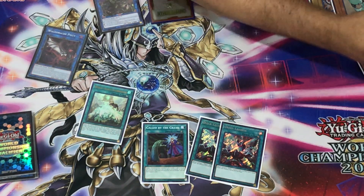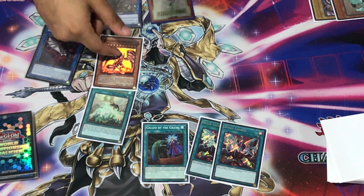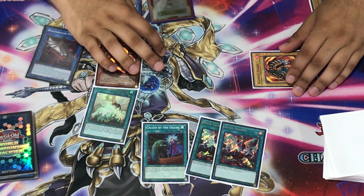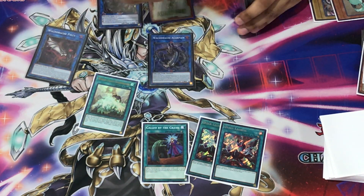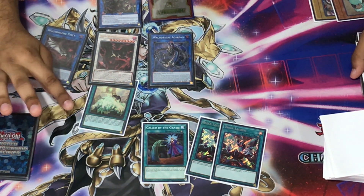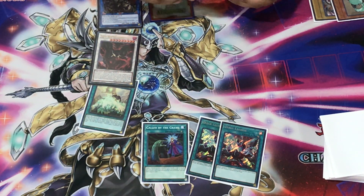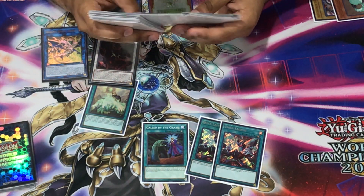We use Pist's effect to reborn Darkest Metal. Darkest Metal reborns Flambel Guard. We Quick Launch to get another monster, then link again into the standard Agra Pain play. Use Agra Pain's effect to summon Hot Red. Now we can do another similar Romulus play since we have access to those cards, so we link these two away into Romulus. Romulus triggers to add Dragon Ravine.